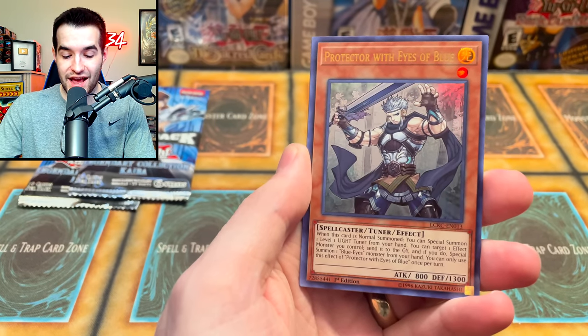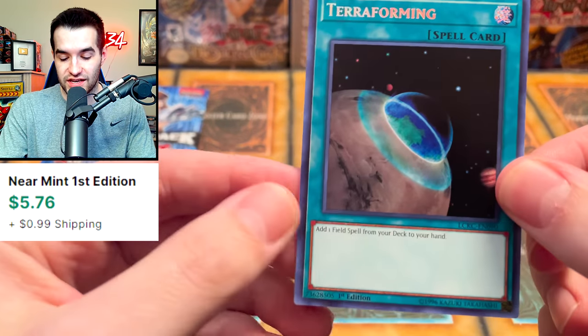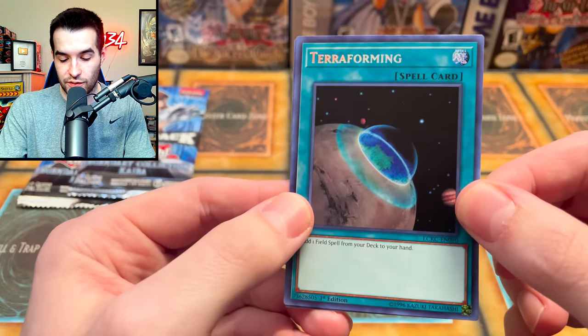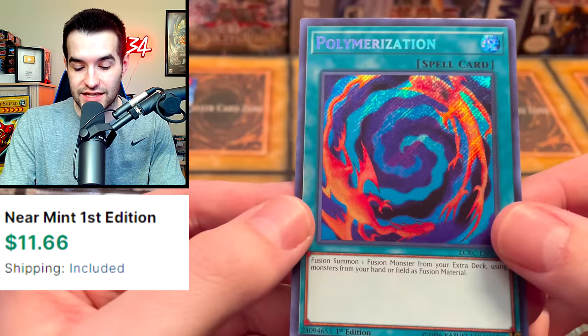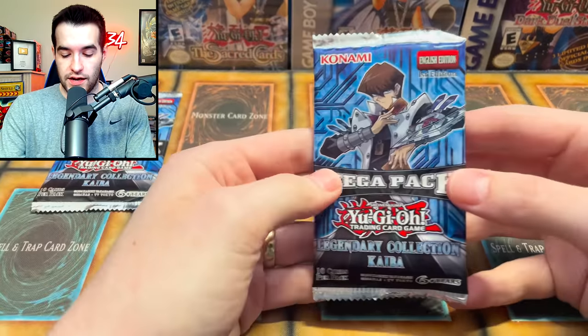Protect with Eyes of Blue — so Dragoonity and Blue Eyes so far. Terraforming — that's actually a sick secret rare. You can't really see it when it goes into like space basically, but the rest of it is pretty cool. And a Polymerization — that's a beautiful one. Check that out. Next pack.